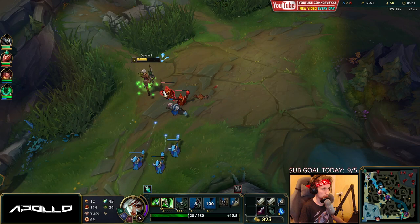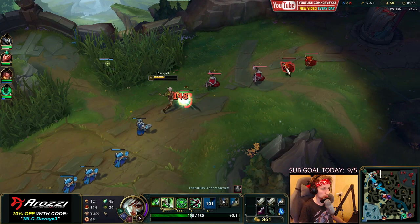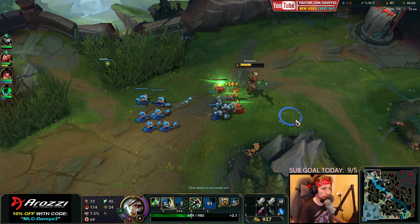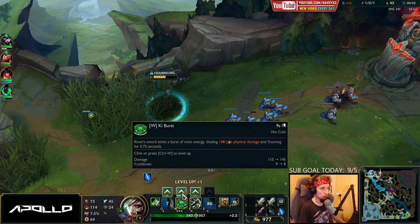The wave clear with my Q is terrible, but my W — every single time I put a point in there, for those that don't know, it's going to lower the cooldown as well as give you more damage.